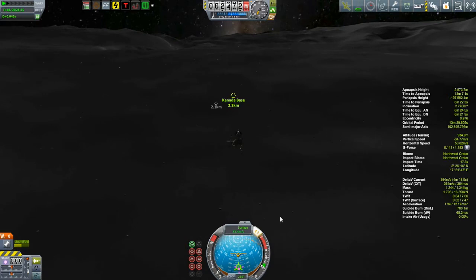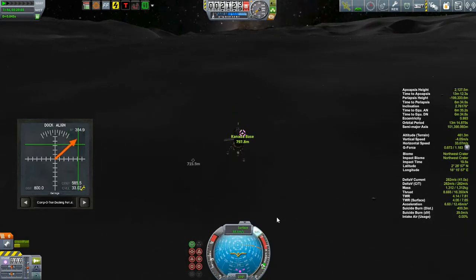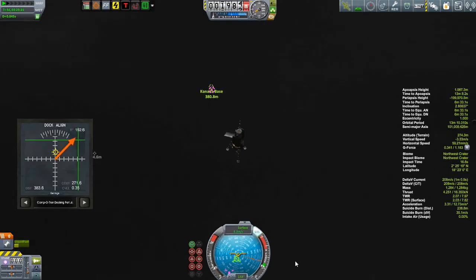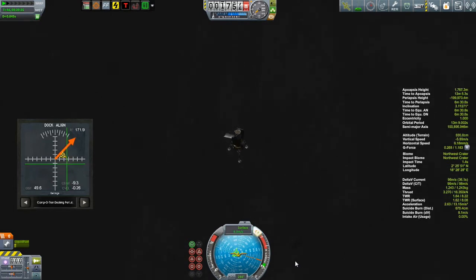Now I can see I'm getting pretty close. You can see the docking alignment indicator has popped up — that's because there is a docking port on the Kanata base that I will probably never make any use of, but it was one of the contract requirements. I was too concentrated on my landing to worry about that. We're about 200 meters from the surface and heading downwards, trying not to get too mixed up. And I finally decide just to put this thing down — touchdown.